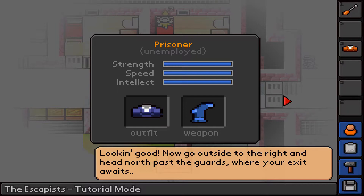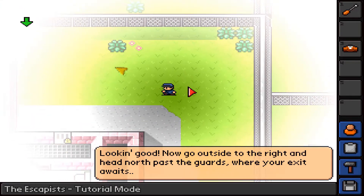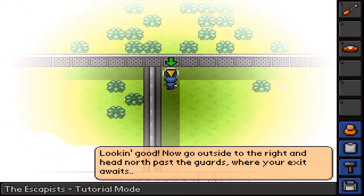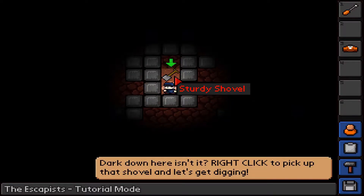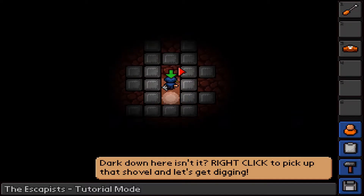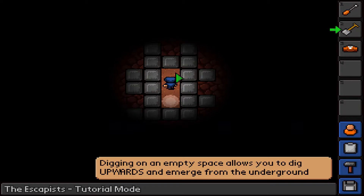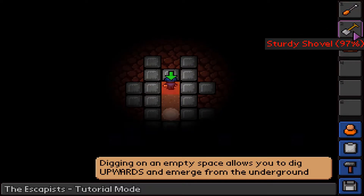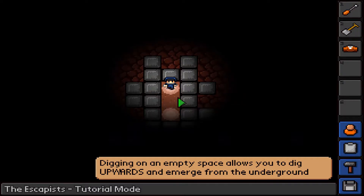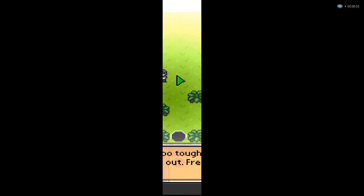Go outside to the right and head north past the guards where your exit awaits. They don't even know I'm a sneaky little ninja. This is a hole and you can drop down in here - one way you can escape is by digging out. Dark down here. Right click to pick up that shovel and let's get digging. We're gonna use it to dig this dirt - this is not Minecraft, I know it looks similar. Digging upwards on an empty space allows you to emerge from underground. We dug one, dug two - now we should be around the fence. Run run run - and we did it!